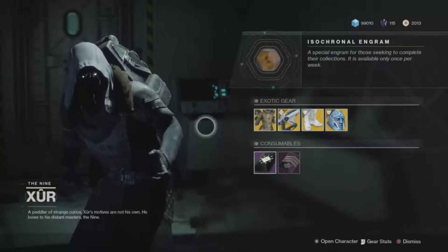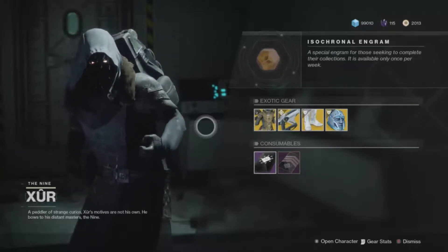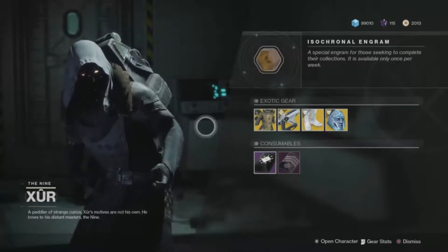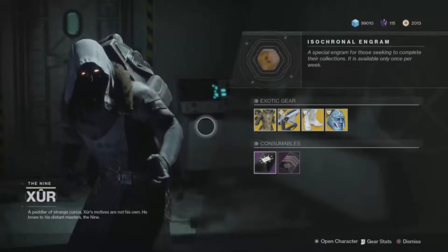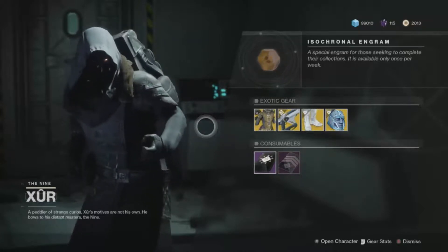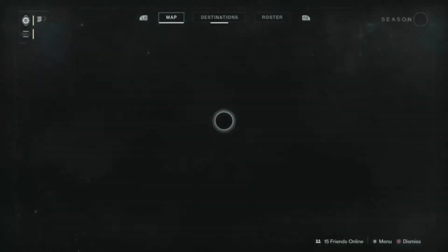I almost forgot — it's highly probable that I won't be able to do the Xur video for the next three to five weeks. So let me show you real quick the easiest way to find Xur in Destiny 2: if you pull up your map and go to Destinations, just go through each of the places and look for the Xur icon.